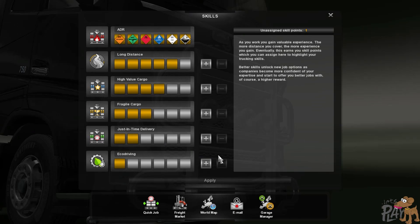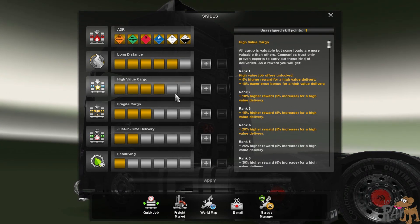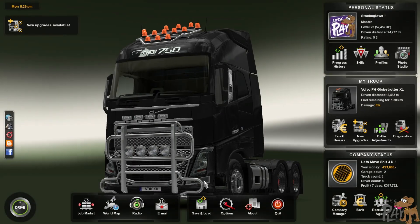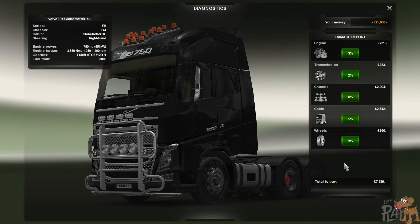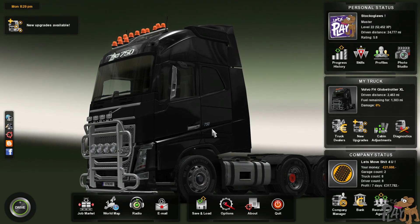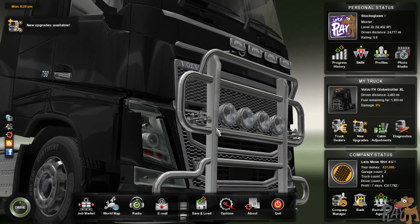We levelled up — long distance, and we'll go high value cargo. 6% damage. The chassis — we're at 7 grand, minus 21. Not doing too bad. We're going to be upping the money soon. Thank you very much for watching. My name is Stock of Gloss, this is Euro Truck Simulator 2. Take care and cheerio for now.